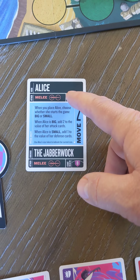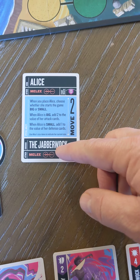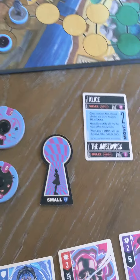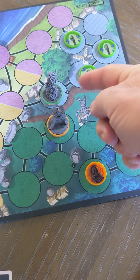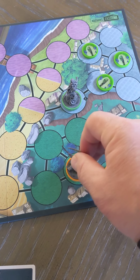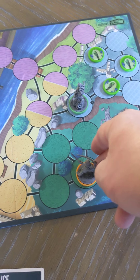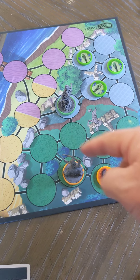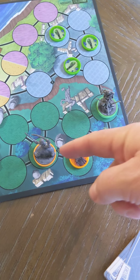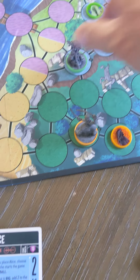Your position on the board also matters. Alice and Jabberwock are melee, while Medusa has ranged. The difference is that melee requires you to be directly adjacent to an opposing player you want to attack, but ranged can attack anywhere in the same zone. So even if Medusa was on one side of the zone, she could still attack Simbad across the zone.